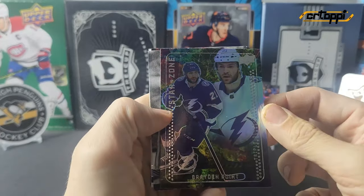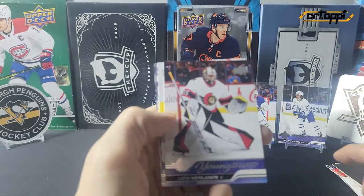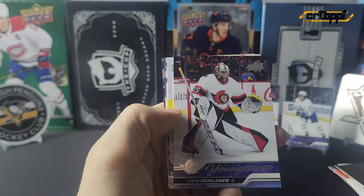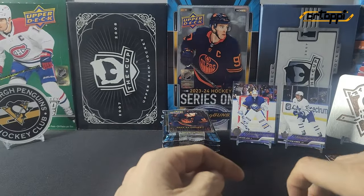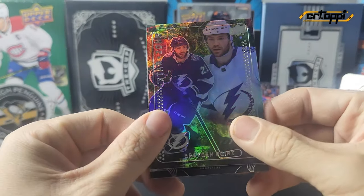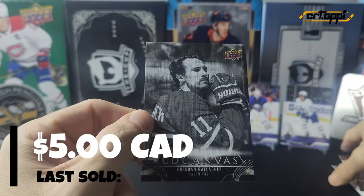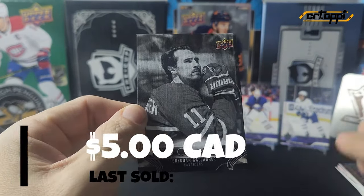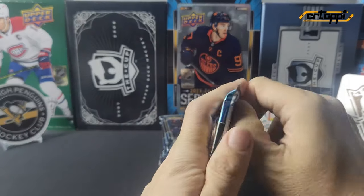We have a star zone of Braden Point, there's a black and white card behind there so we'll save that, and a Levi Mariline young guns — let's see if it's a canvas young guns or just a regular. It is a regular, and it is of Brendan Gallagher looking pretty serious. Still no big hit.